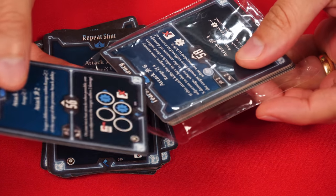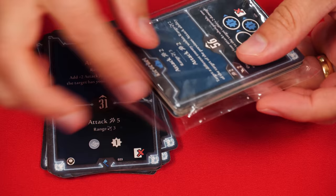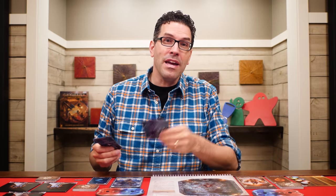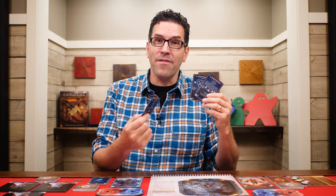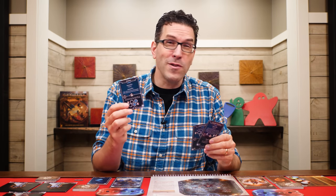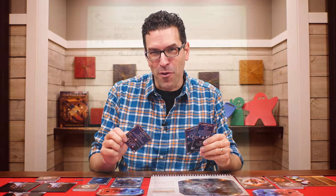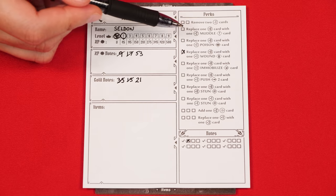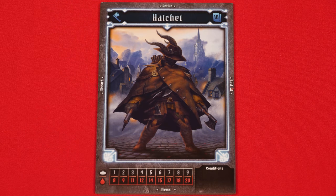Whenever you level up from now on, you'll get to add a new card equal to or lower than your current level. So when you hit level 3, you could gain one of the new level 3 abilities or the level 2 ability you hadn't chosen before. When leveling up you also gain a perk, so check off a box here, and your maximum hit points are increased as well.